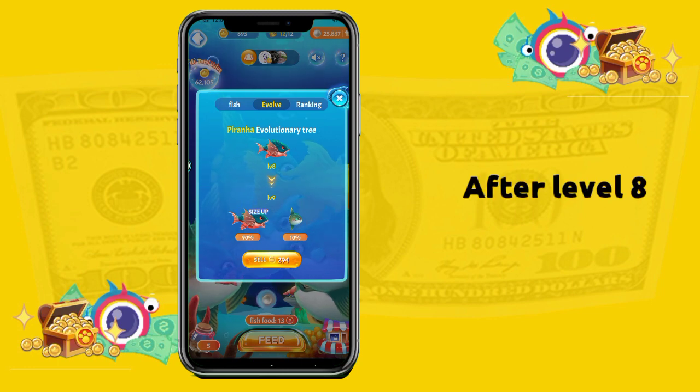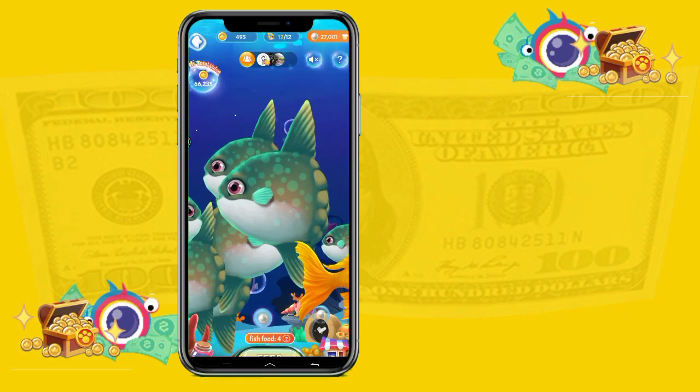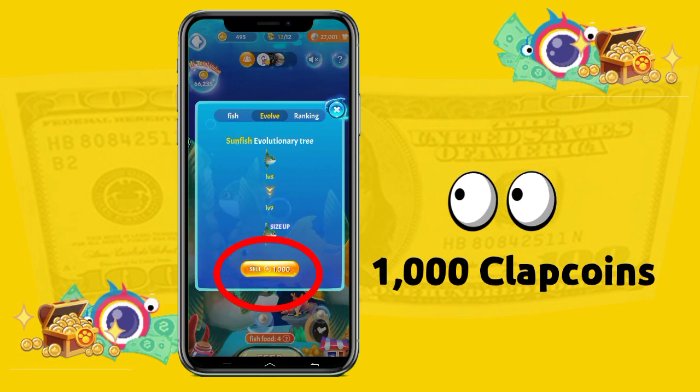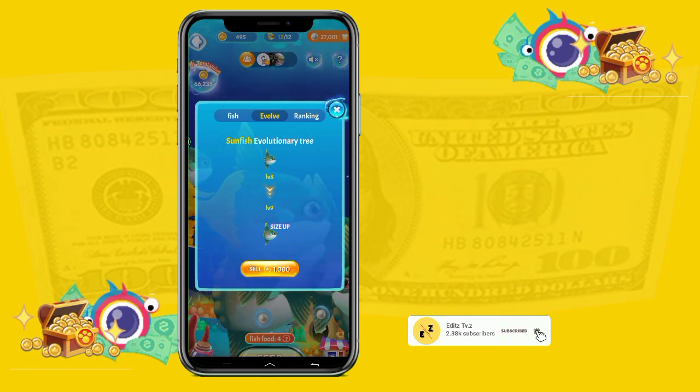The same applies to the piranha — it must evolve after level 8. If it evolves to a sunfish, the value will become 1000 club coins. The sunfish has the highest value compared to other fish, so imagine your aquarium full of sunfish.